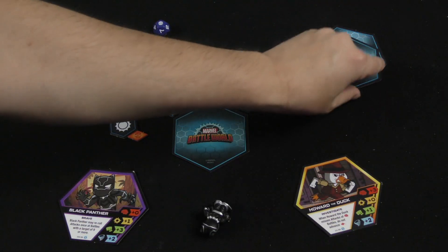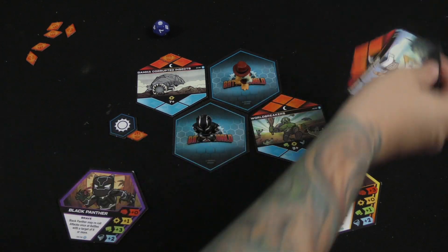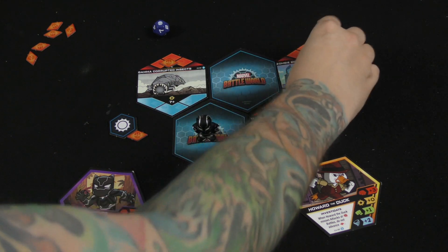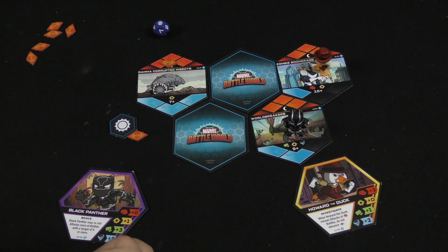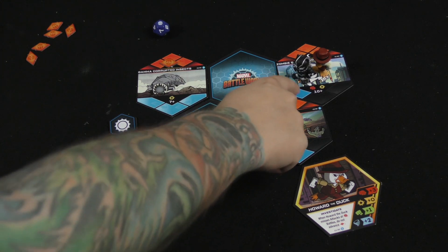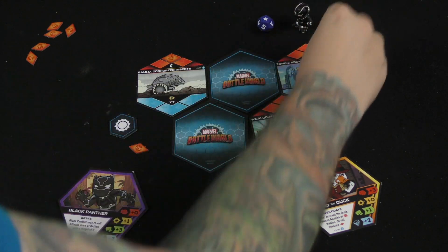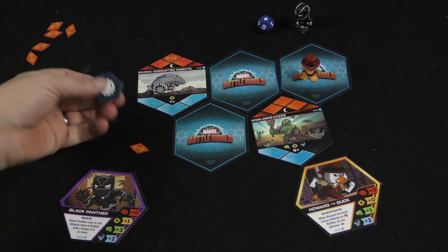You just keep going until you've won or lost the locations. On the next turn you draw one card for each character currently in play and can move to the new cards. This one looks like a loss because it has three spaces. Maybe I'll send Howard over here since he's great with brains, and Black Panther can go here because he's strong there — or I could team them up since Black Panther can reroll. All I need is one more win, so I roll the die for Howard the Duck, get a success, and we've won the game.